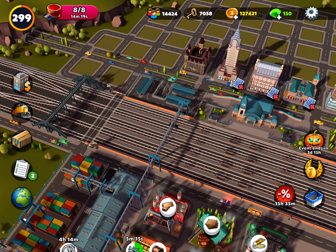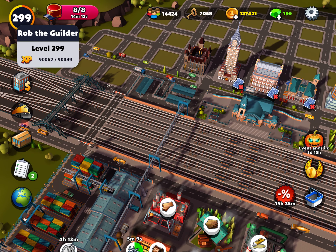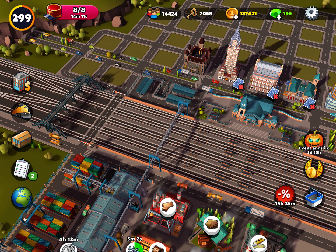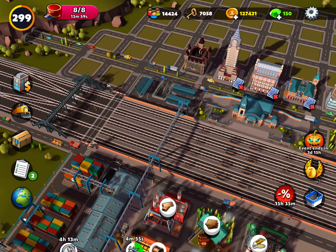So I'm at level 299. I'm just almost 300 XP short of leveling up, and I've got two tasks here which are complete and lots of experience points, so there's no reason why they won't bring me over to the next level.